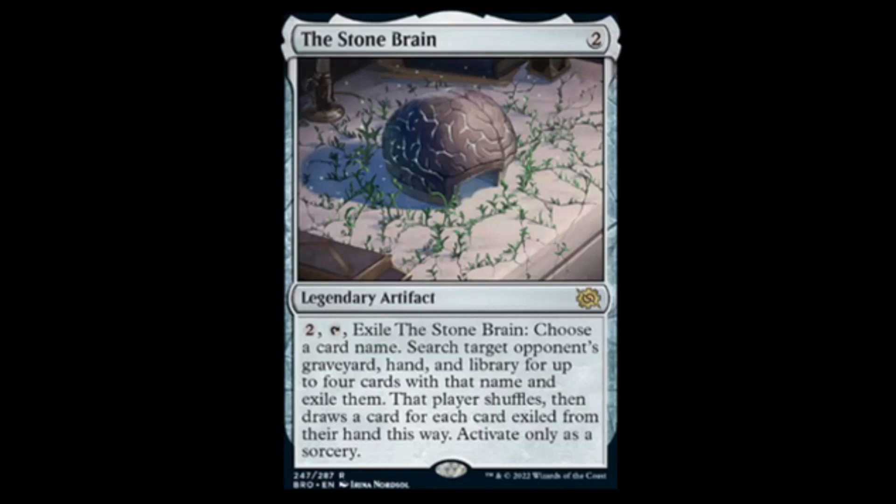Next we have the Stone Brain — looks like a helmet or a brain, but okay. For two colorless, legendary artifact. For two, tap, exile the Stone Brain, then choose a card name; search target opponent's hand, graveyard, and library for up to four cards with that name and exile them. That player shuffles and draws a card for each card exiled from their hand this way. Activate only as a sorcery. This is like a better, cheaper Jester's Cap. There could easily be a 'I'm just gonna tear your deck apart' kind of deck.